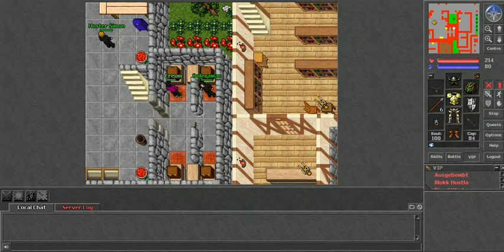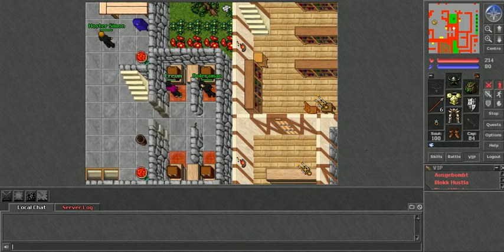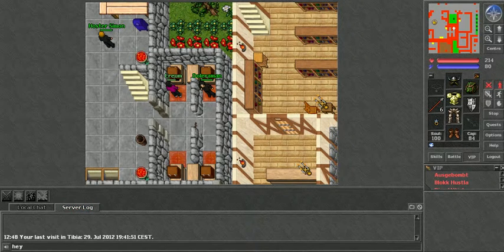I'll set up Maribel as one set and Valentine as my second set. If you wanted to add any more characters — for example, if I had a Knight and wanted to add her — I would also add that as well. That's pretty much what you need to do in hotkeys at the moment.